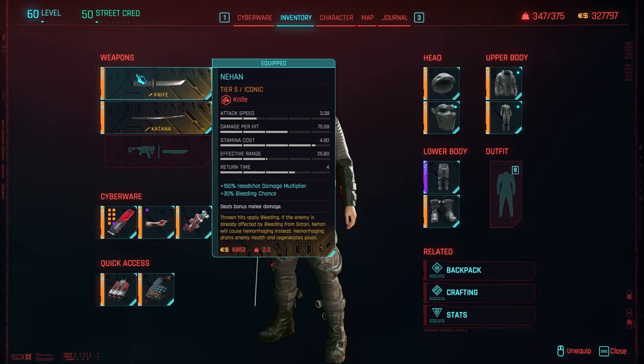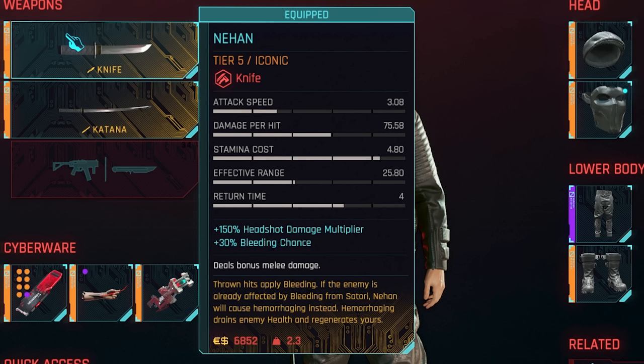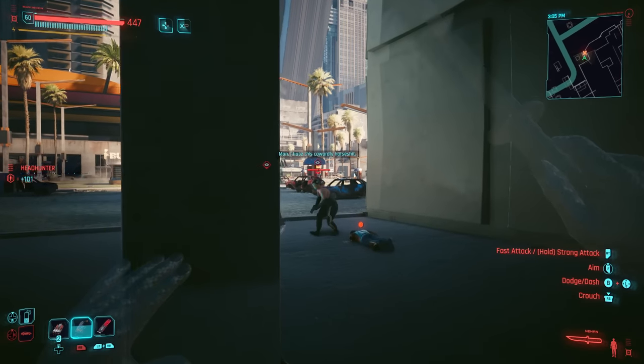The Dying Knight is a lot of fun if you like to do running and gunning. Next up are the Nihon and the Satori — the two weapons you get from completing the heist where you get Johnny Silverhand. These two weapons work in tandem together. Satori's description reads: quick draw attack is guaranteed to inflict bleeding; if the enemy is already affected by bleeding from Nihon, Satori will cause hemorrhaging instead, which drains enemy health and regenerates yours. The Nihon knife's perk reads: thrown hits apply bleeding; if the enemy is already affected by bleeding from Satori, Nihon will cause hemorrhaging instead. So using both weapons together, you will constantly be draining health from enemies and regenerating your own.